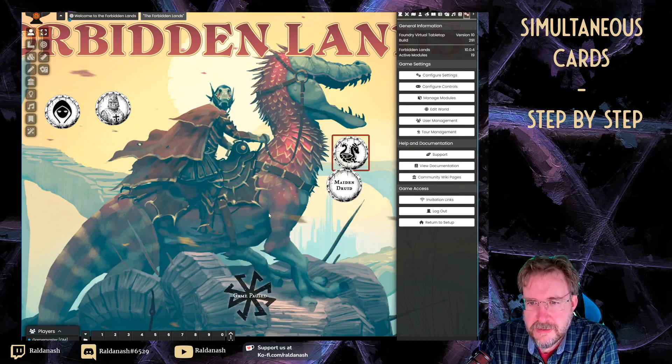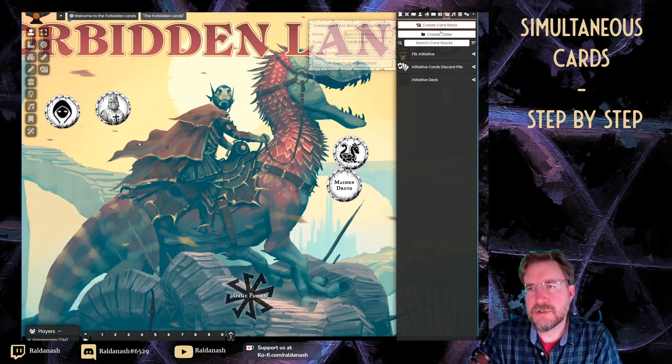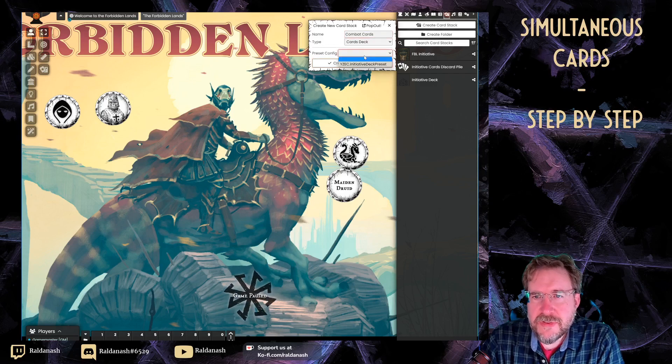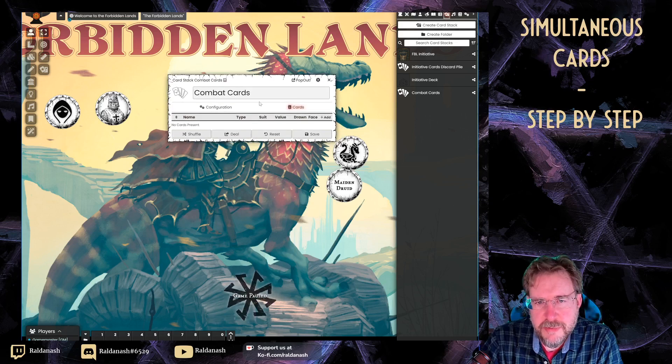Let's do the deck of cards next. I need to create a deck of cards. I go to create card stack and I'm going to call it 'combat cards'. I reset the configuration and now I get this pop-up.